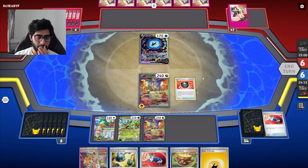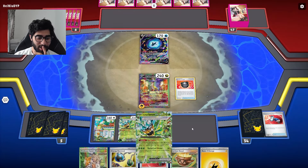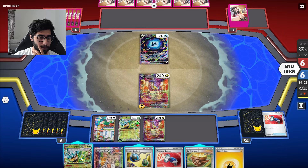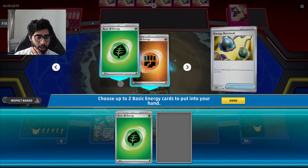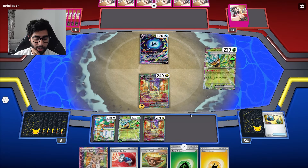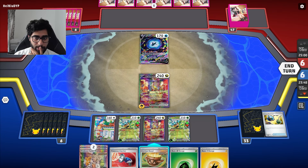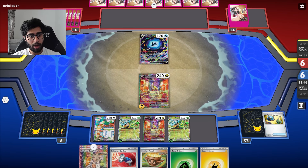Heavy Ball - I didn't think anything was prized. Okay, I lied, a lot of things are prized. We'll grab the Ogerpon and hold for now. I could Energy Retrieval too. I think I can drop this Energy Retrieval - two of these I want to keep for the Sada, because I can also Earthen Vessel and find two Sadas. That's a pretty good start.